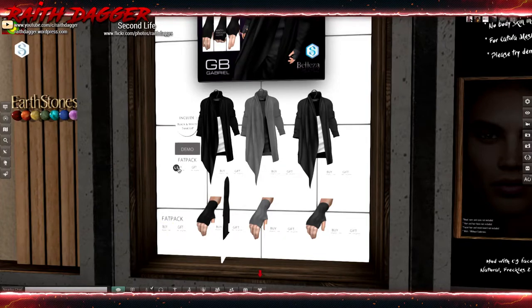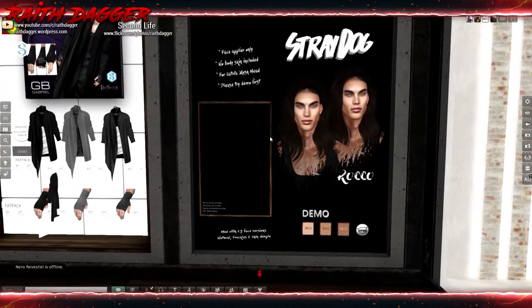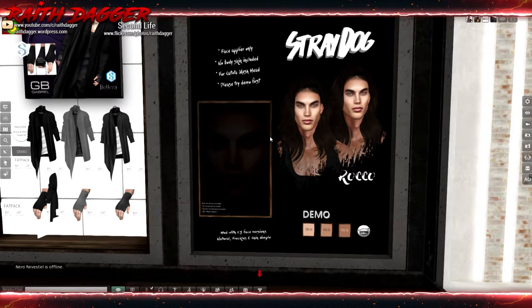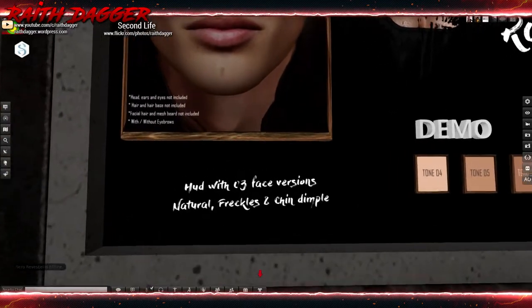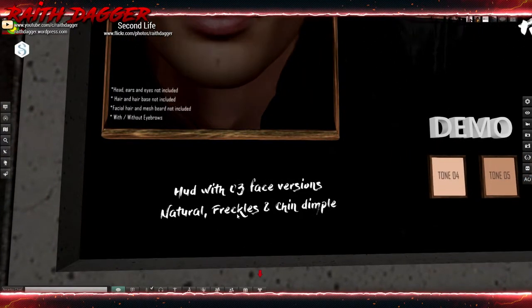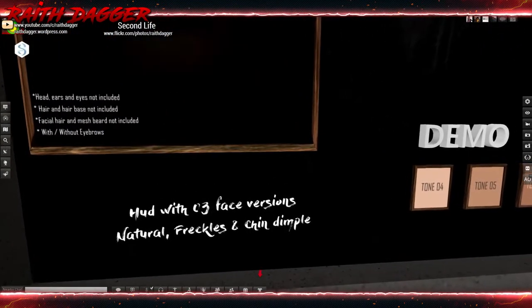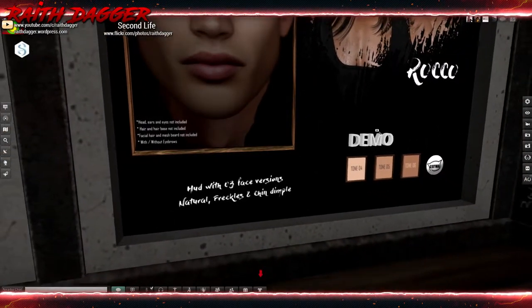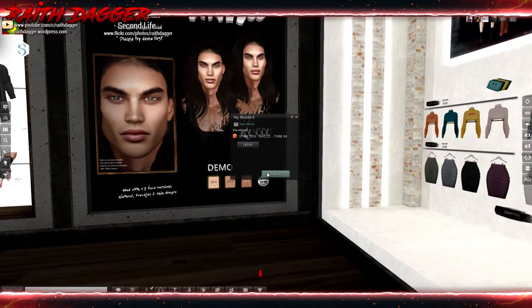Straw Dog - skin applier for Catwa in three different tones. Options include natural, freckles and chin dimple. One skin tone set sets you back 590.